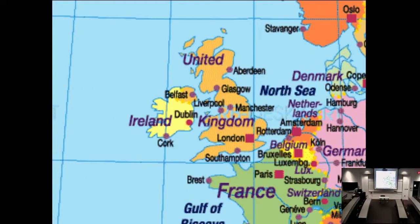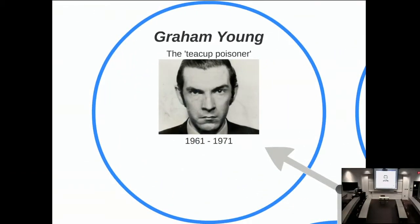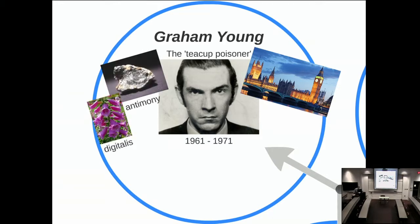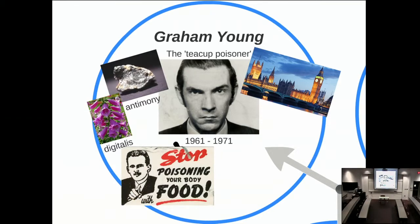Our first case takes us to the United Kingdom. This is a picture of Graham Young, referred to as the teacup poisoner because he used to put thallium in people's tea. Graham Young grew up in the London area and used both antimony as well as digitalis—a poisonous plant—to poison his family, including a father, siblings, and a stepmother. He killed his stepmother and made the rest of his family sick.